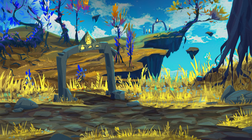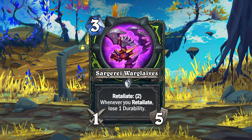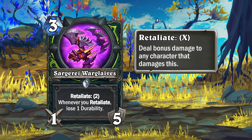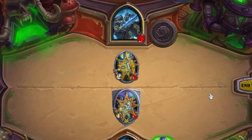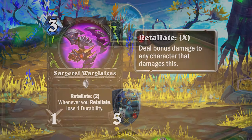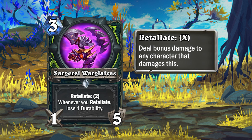Demon Hunter gets the 3-mana 1-5 weapon Sakurai Warglaives. This weapon has Retaliate 2 but will lose 1 durability whenever you retaliate. Retaliate is the custom keyword of Mission 2 Argus — characters with the keyword return bonus damage whenever they take damage from any source, except from other retaliate damage. When you have this weapon equipped, your hero will return 2 damage every time you take damage, even during the opponent's turn.